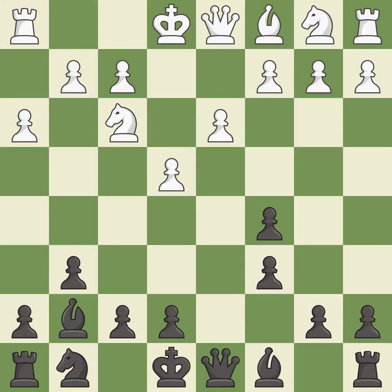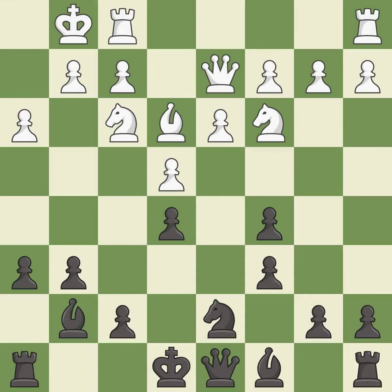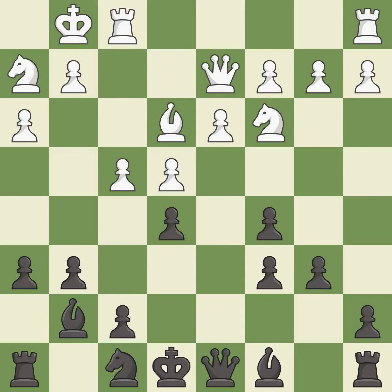This prepares the bishop for development and activates a knight by developing it off its starting square. This develops a bishop off its starting square, getting it into the action. This connects the rooks, which helps them coordinate together in the future. This strikes at the center, countering the opponent's ability to grab space.